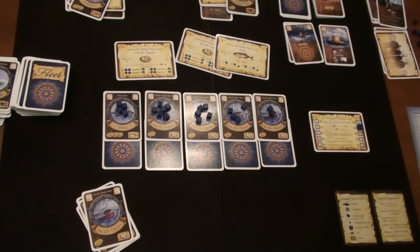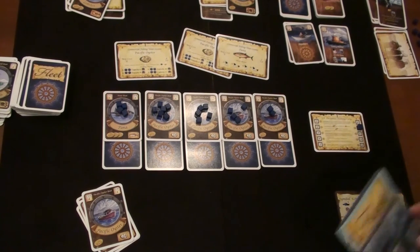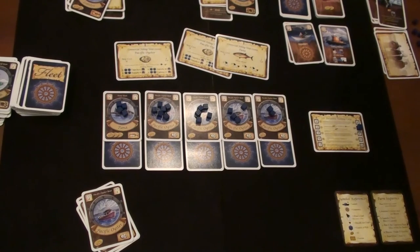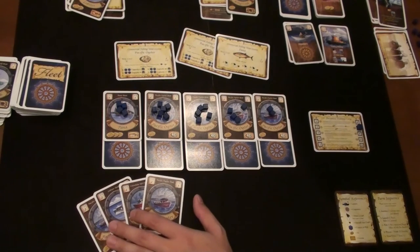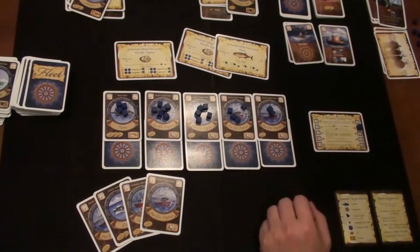I went the Pacific oyster route and it didn't quite pay off. I think I emptied the fish supply a little too quickly with all those Pacific oysters, which may have cost me the game. My strategy was a little off, but I really like the Pacific oysters — you get a lot of stuff quickly. I like the fishing part of it overall.